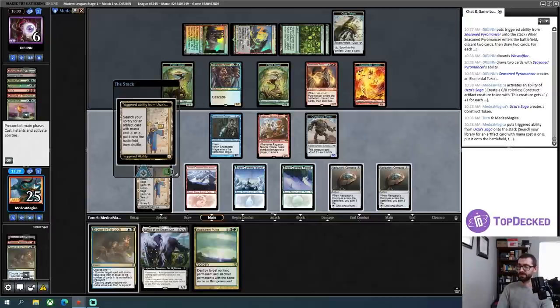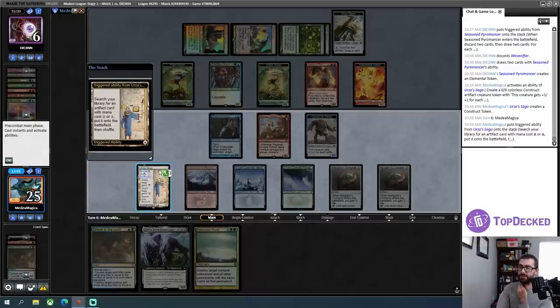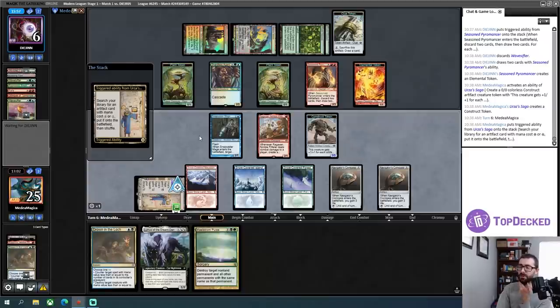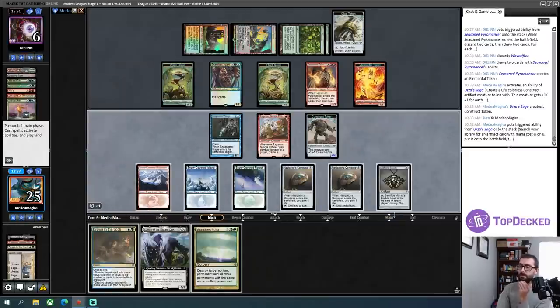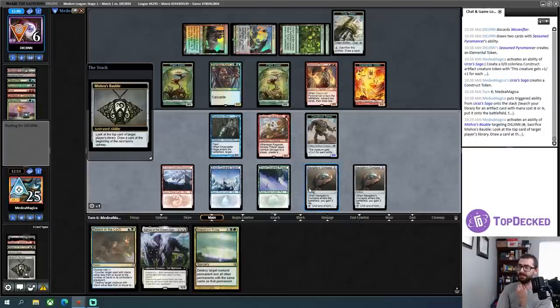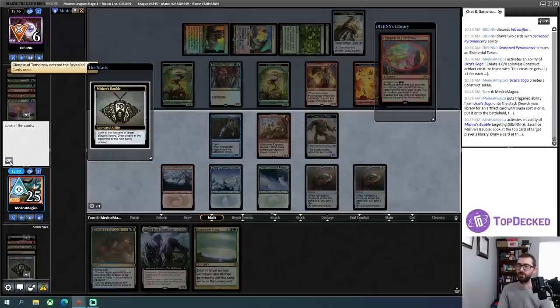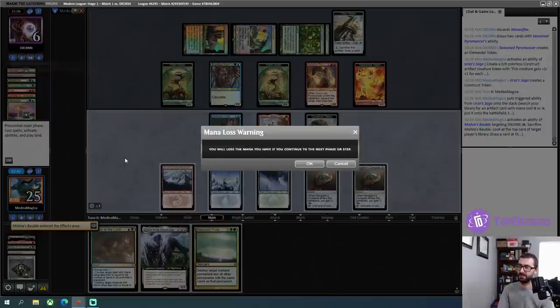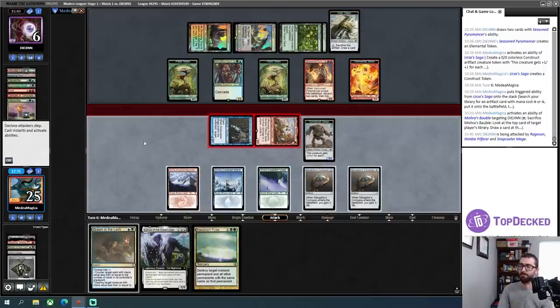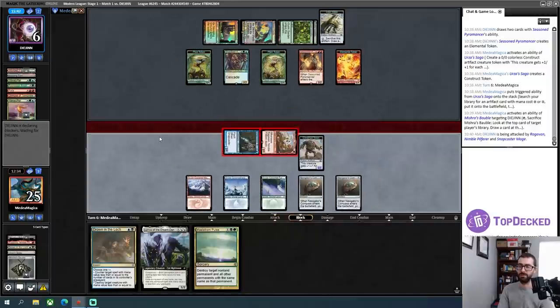My opponent says this Navigator's Compass idea is interesting. I'm just going to not drop Drown in the Loch for as long as possible. I'll pick up a Bobble and immediately cycle it. I don't think I want to attack this turn. My opponent is drawing a Glimpse, so they can just suspend that. Clarifying my previous position — I don't want to attack with the Construct this turn. I'll attack with Snapcaster and the Ragavan because those can be brought back from the graveyard later.